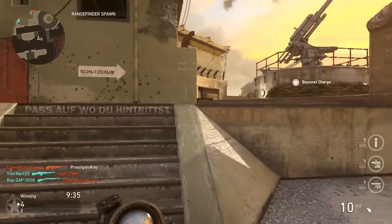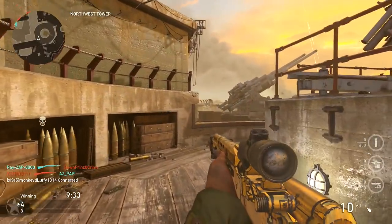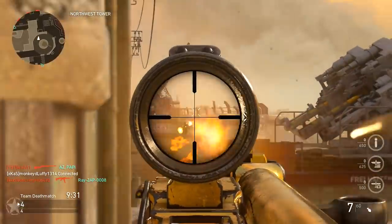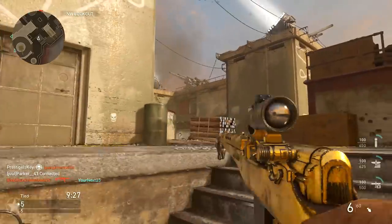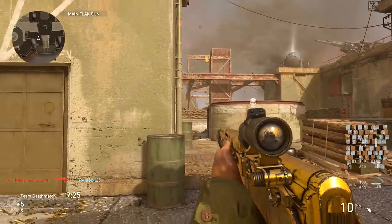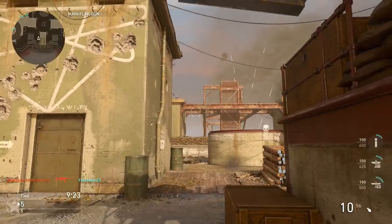Welcome back to the channel. My name is Prestige and this is episode number three of The Road to Gold. In this video we're going to be focusing our attention on the semi-automatic SVT-40. Back in the early 1930s there was a man by the name of Fedor Tokarev who actually came up with the design concept of the SVT rifle.